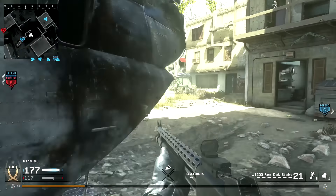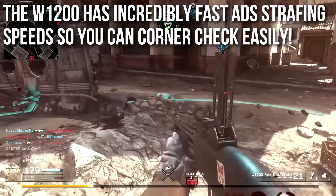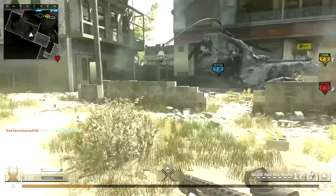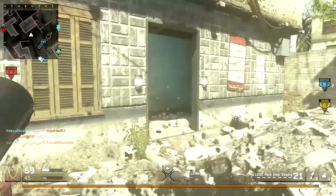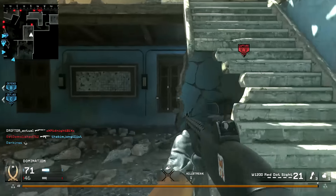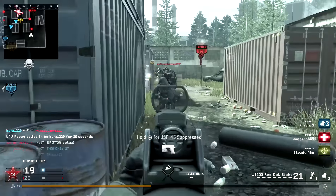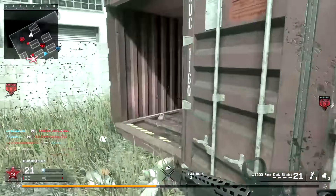Speaking of aiming down sights, even though it doesn't necessarily give you any benefits to pellet spread, the W1200 has incredibly fast aim-down-sight strafing speeds — the same sidestepping speeds as submachine guns when you're ADS-ing. So you can actually corner-check people with this shotgun very easily. I do find myself doing it because aim assist is better when you aim down sights, and sometimes I overswipe and miss with hip fire. I would recommend trying either one and doing whichever you find most comfortable.